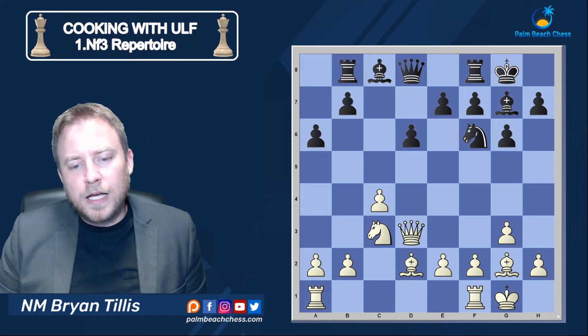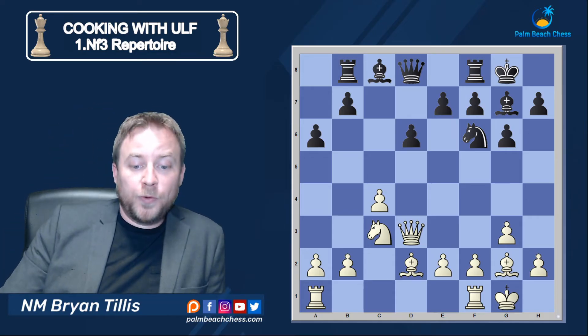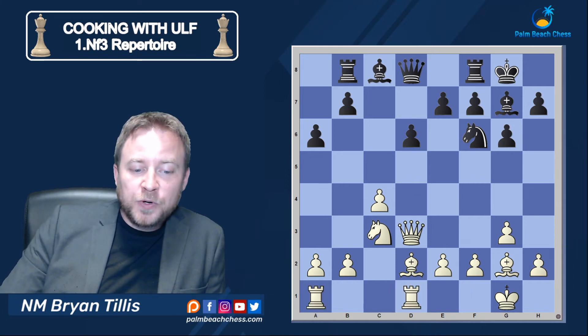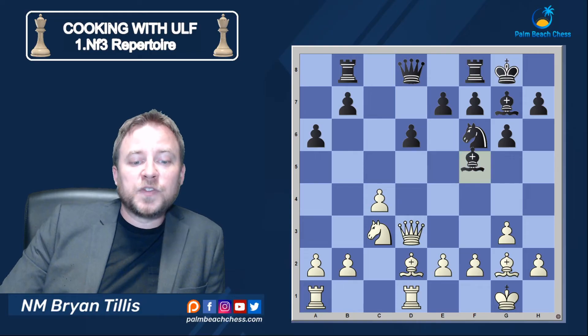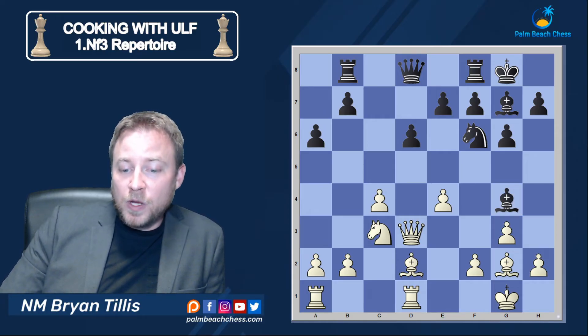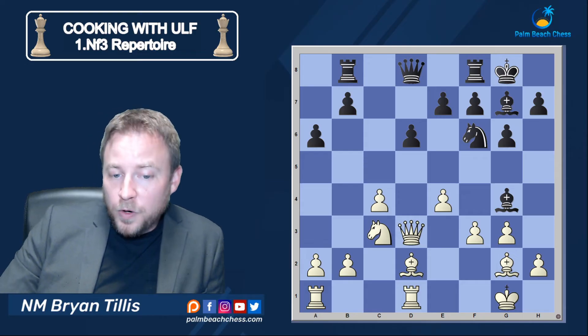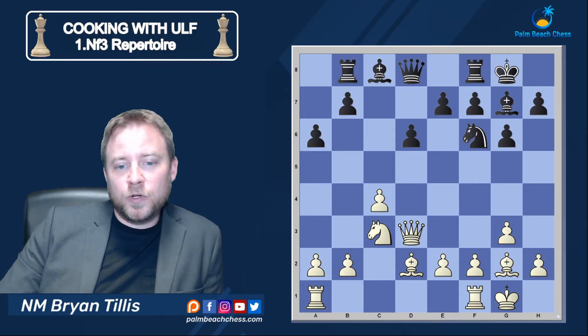Following the main line, Rook b8, and now it's important to note where the rooks go — Rook ac1 is the best move. It seems natural to put the rook on d1, but this is a major issue for white because Bishop f5, e4, Bishop g4 is going to create a concession in the pawn structure. In the only two games in the database with Rook d1, black wins both after f3. Very, very important memory marker: don't put the rook on d1.